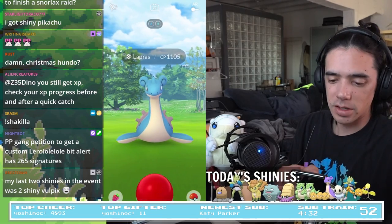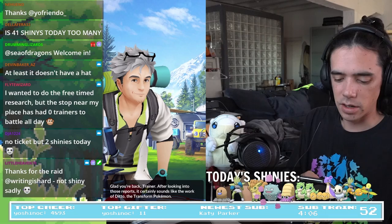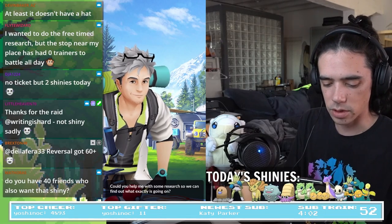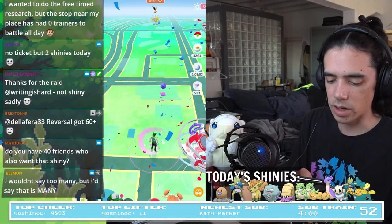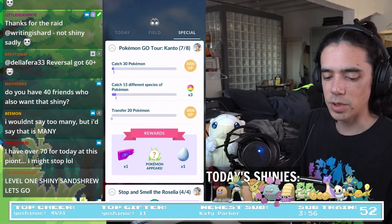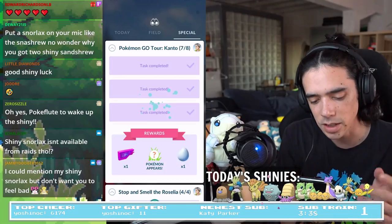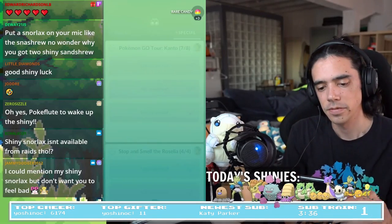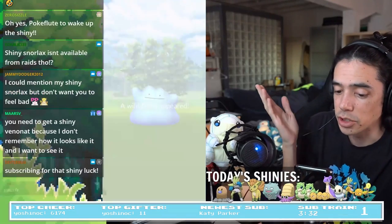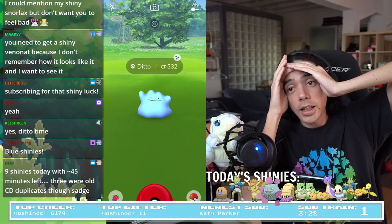Already got the shiny there — Lapras! Glad you're back, trainer. Ditto — the Transform Pokemon, cell structure something, could you help me? Okay we're getting close, we're getting real close. Catch 30 Pokemon, 15 different species, transfer 20 Pokemon. You got it professor. If I can't get the shiny Snorlax... you can at least try for another blue shiny. Oh my god — I got the shiny!